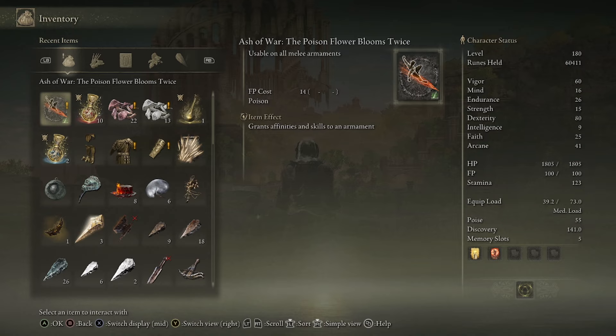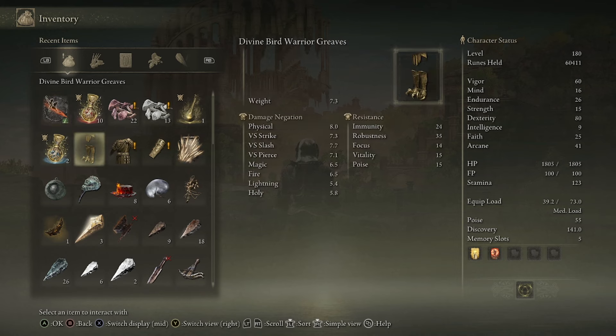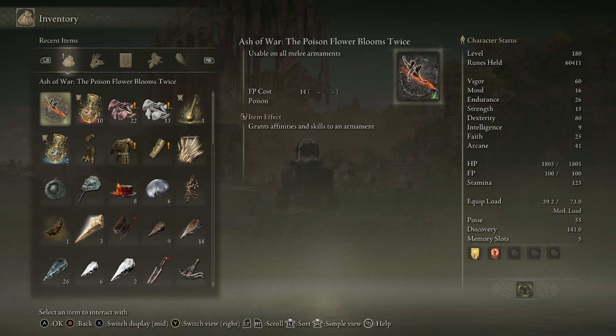The other unique thing about this is that it counts as a kick. So if you're using things like the Divine Bird Warrior Greaves or the Shatterstone Talisman, it will get boosted by both, making it a little bit stronger than normal. It is a lot of fun, has a great moveset, and is insanely overpowered if you invest into it. I actually want to make a build around this — hopefully over the weekend — and post a build so I can show you exactly what it does.